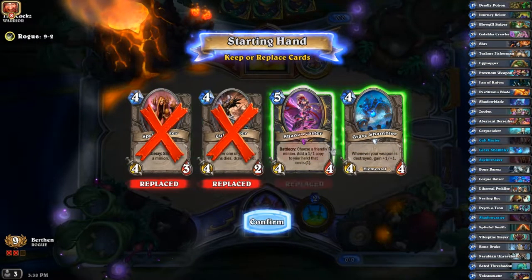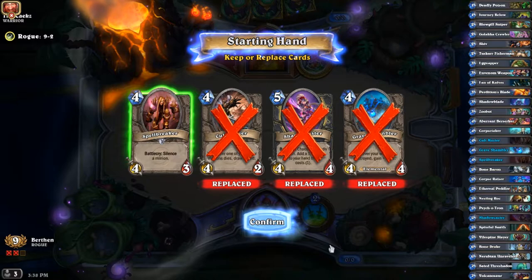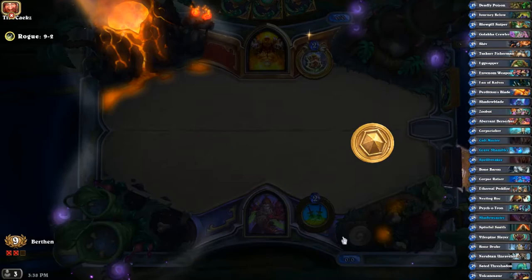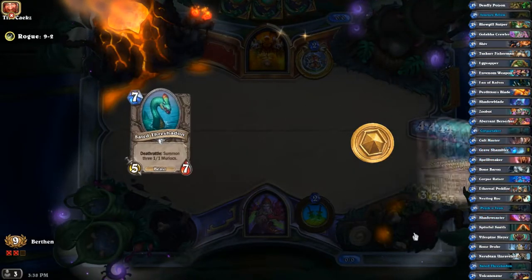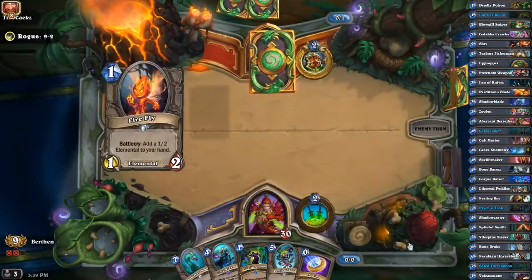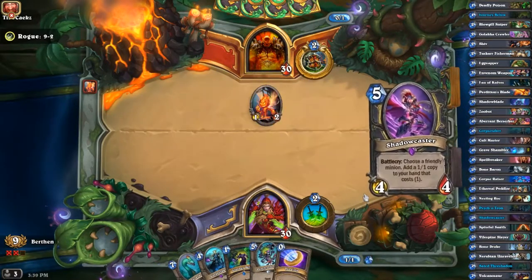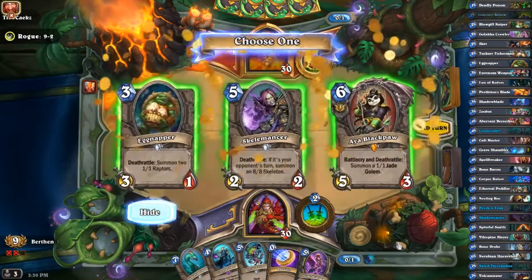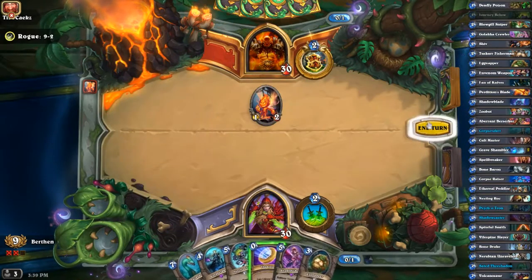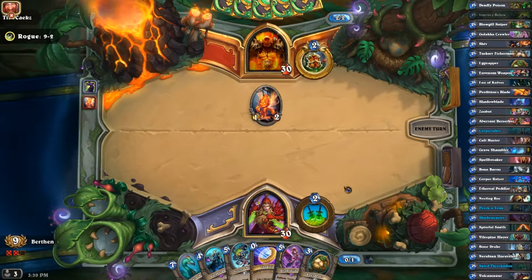As usual we do not want anything that is four or more, although Spellbreakers are really good. But really we need tempo — this is the kind of deck that requires board control. A Discover card, four, five, seven — this might be the end of the run. This guy starts off with a Firefly — that's a very lit turn one play. This is the closest we get to a turn two here.